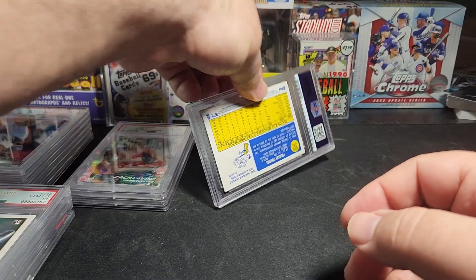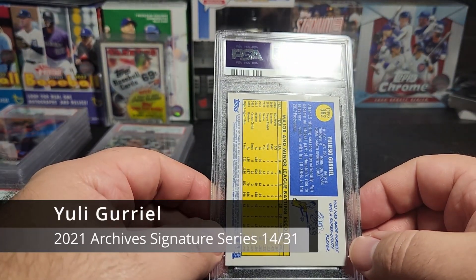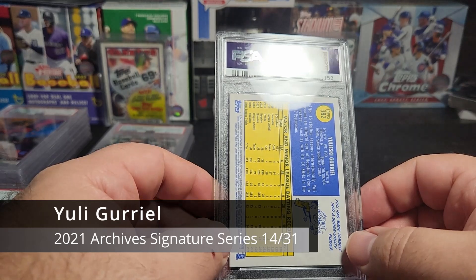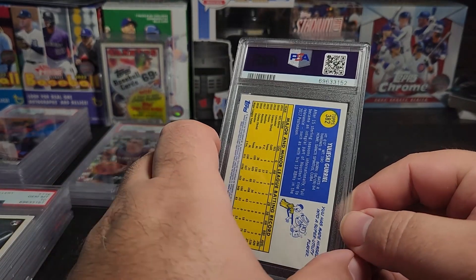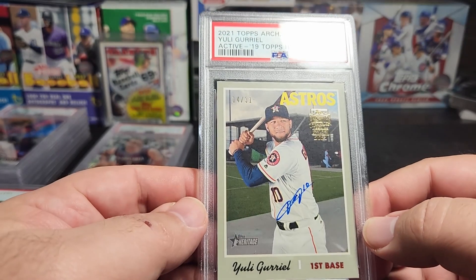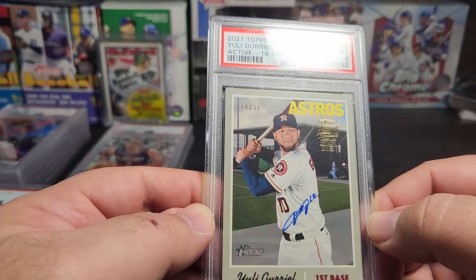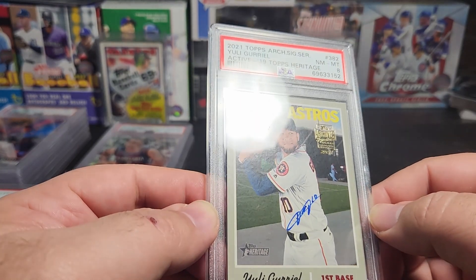And our last card is Yuli Gurriel from 2019 Heritage — this is the Archive Signature Series numbered out of 31. It's a Near Mint 8. This is the Archive Signature Series.